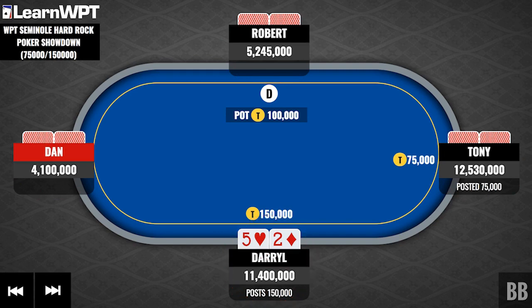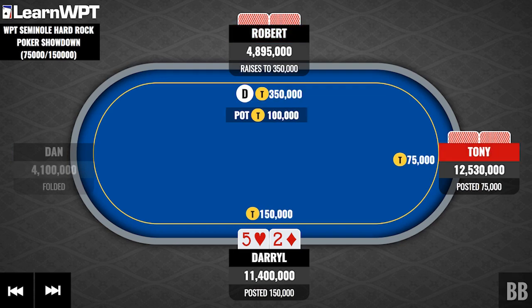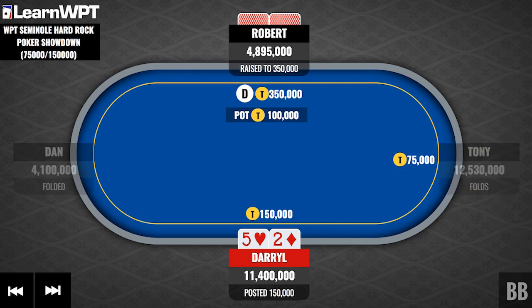The action of the hand was: Dan folded, Robert came in for a raise to 350,000, or almost two and a half big blinds. Tony folds the small blind, and action is now on us in the big blind. So before we talk about our actual hand, let's talk about this situation. The button came in for a raise, which is going to represent a fairly wide range of hands. Small blind folded.